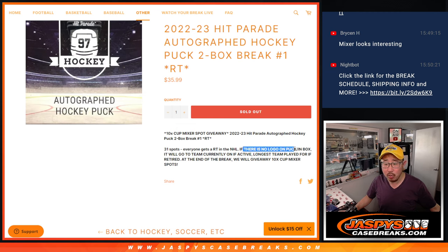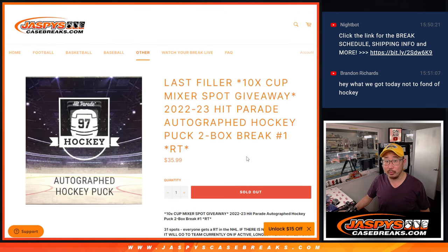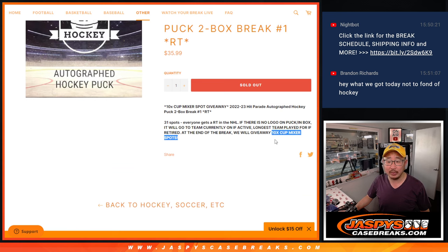If there's no logo on the puck or on the box or whatever, it'll go to the team that the player is currently on if active, and if they're not active or they're retired, they'll go to the team they played for the longest. Then at the end of the break, we'll re-randomize everybody's names and the top ten will get into that mixer.